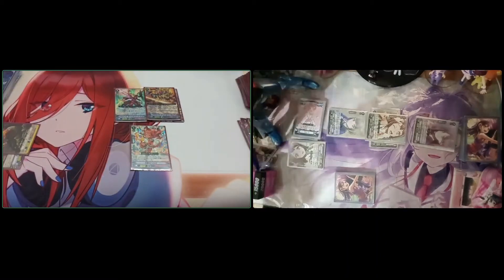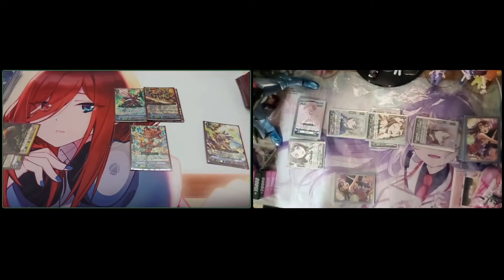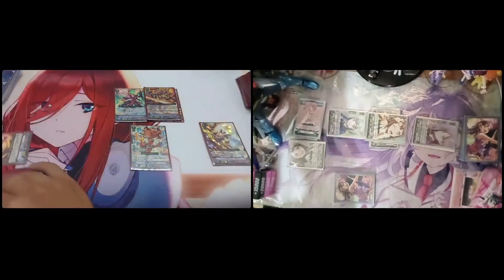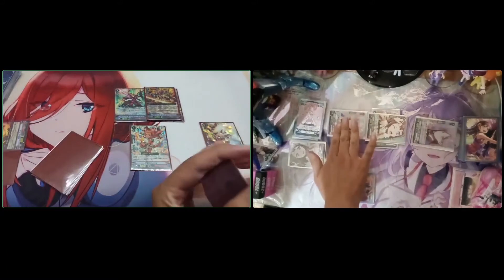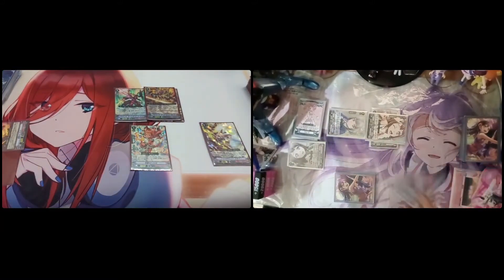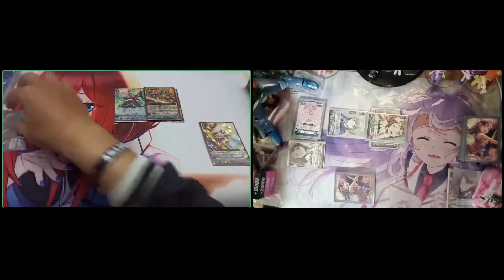Next I call Toward Cannon Dragon. Toward Cannon skill: counterblast one, send the End to the bottom, retire your right side rear guard. Retired. Toward skill: draw one. Airmo skill: retreat, counter charge, draw one.